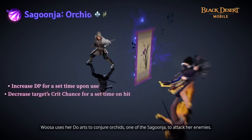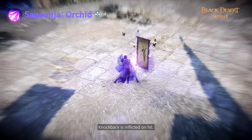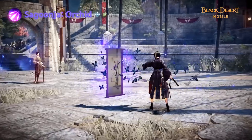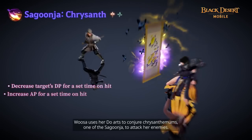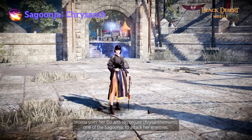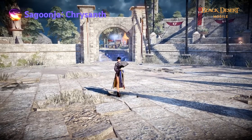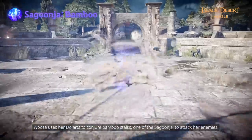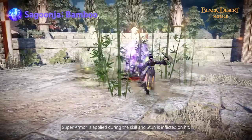Usa uses her Doe Arch to conjure Orchids, one of the Sakunja, to attack her enemies. Knockback is inflicted on hit. Super Armor is applied during this skill and stun is inflicted on hit.